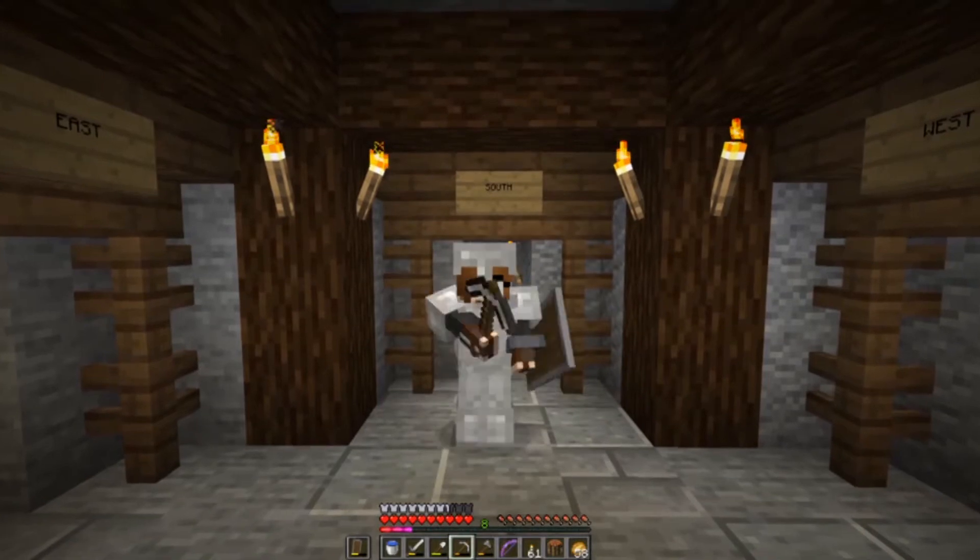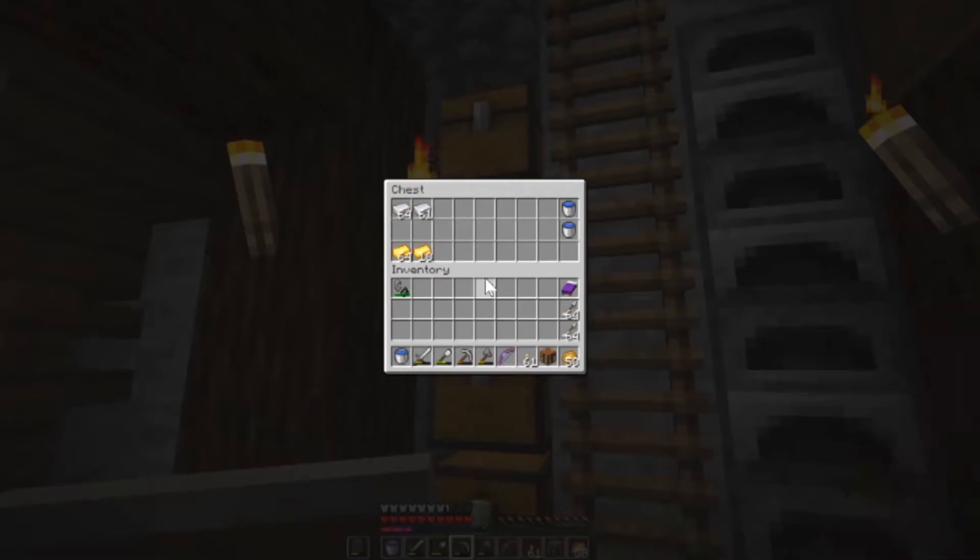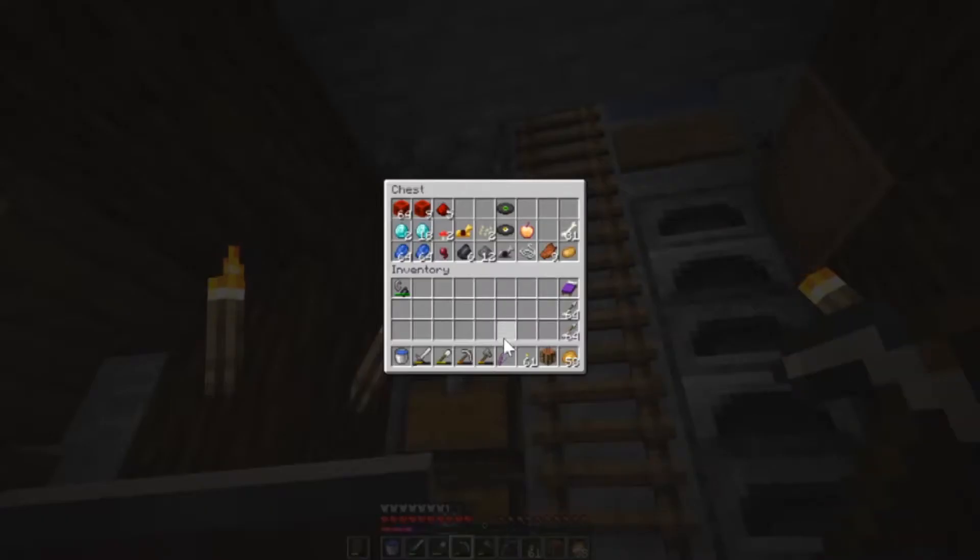We are back from our mining session. Let's see what we got. So we got plenty of iron and gold again. And in our treasure chest we have more diamonds now. These are still our first diamonds which we will spend today actually. And here we have a notch apple which we found in the spider spawner. We also got plenty of lapis and I had to compact the redstone because we've got so much.